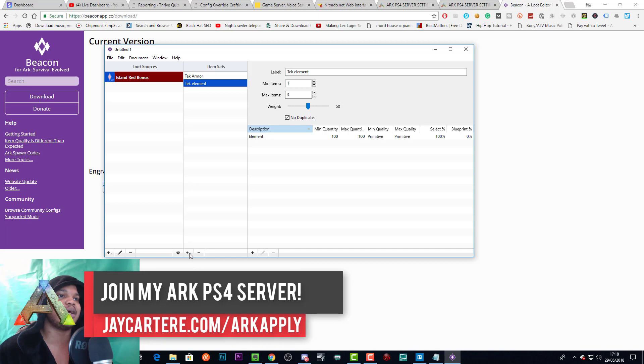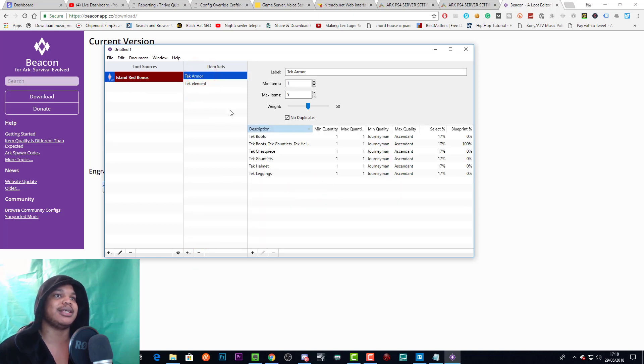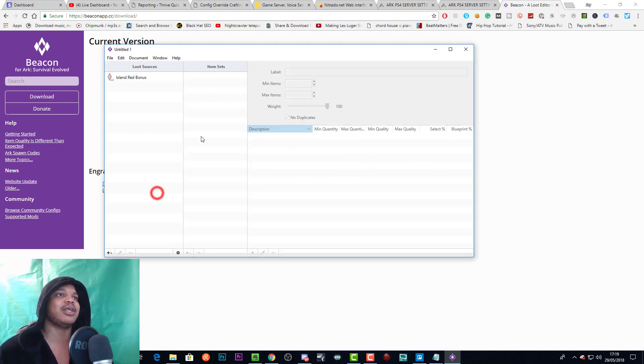Now we've got our tech element set. Click the plus button to get an untitled item set, name it up here, and click the plus button to add items. You can also set a minimum and maximum amount of items you get from each set. For example in the tech armor set, if you want players to get one item, bring this down to one — but as it is, you can get a maximum of five, which could give you basically the whole set if you're lucky.